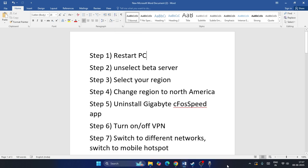Once the restart is done, check the game. Next, within the game you have to select or unselect the beta server. Most probably when you launch the game it will default to the beta server, so try changing the beta server setting and check.